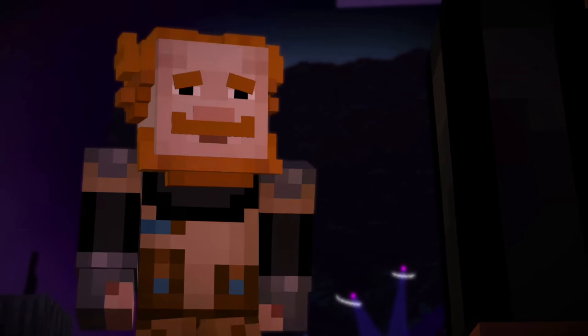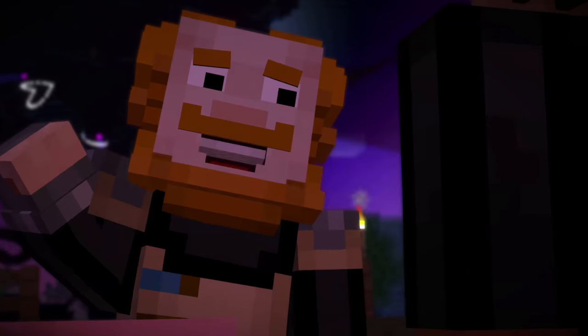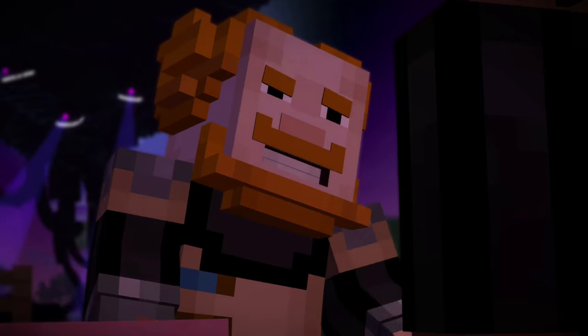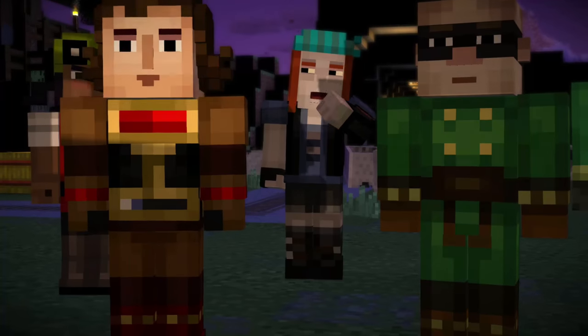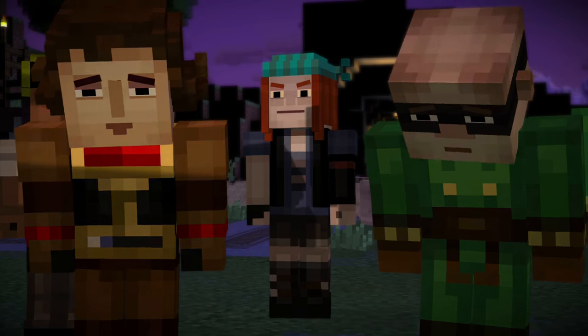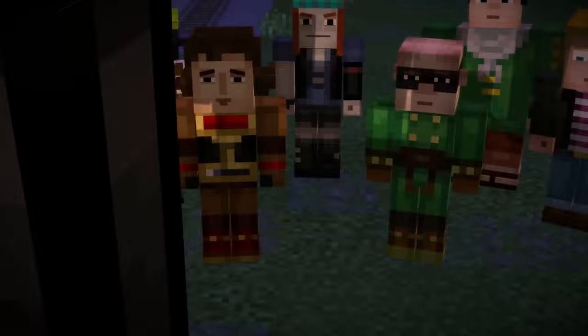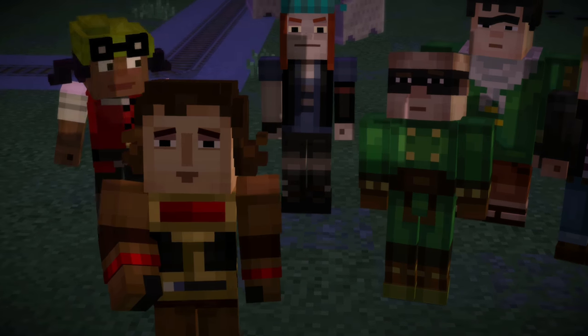I'm going to set off the Formidi-Bomb. Let's just get to work — craft that Formidi-Bomb, throw it at the Wither Storm and kill it. The rest of us will build distractions. Come on, let's just get to the fun part where we destroy the Wither Storm and win the battle. Jesse, we should really hurry — that thing is coming for us!